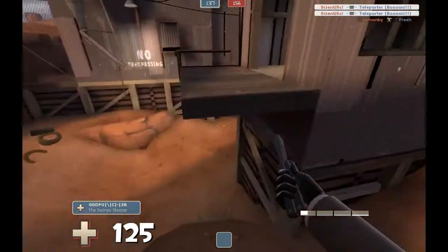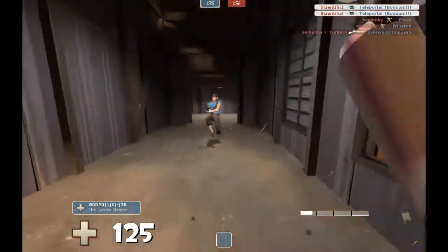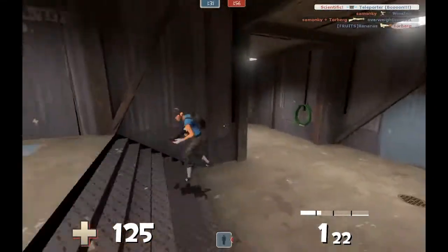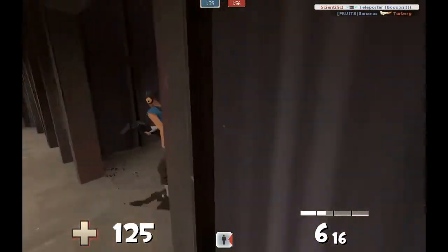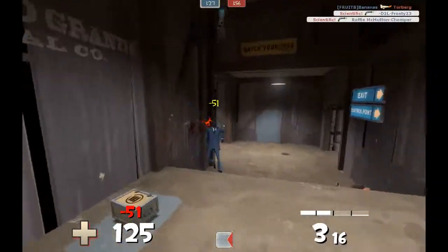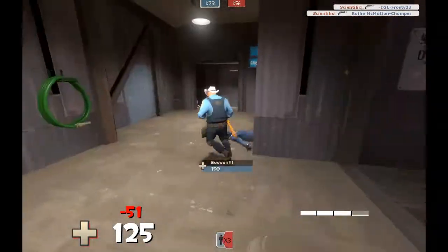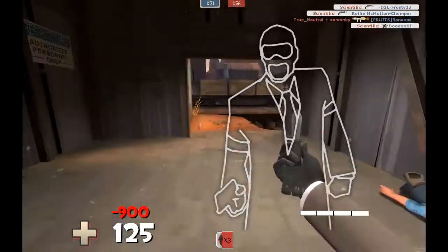For this map in particular, that's a really good jump — it gets you up there quickly. There's health and ammo right there. Right here I am using the Revolver quite a bit, and my aim with it is really quite terrible, but I'll talk about that later.